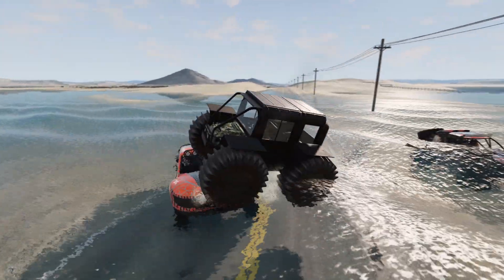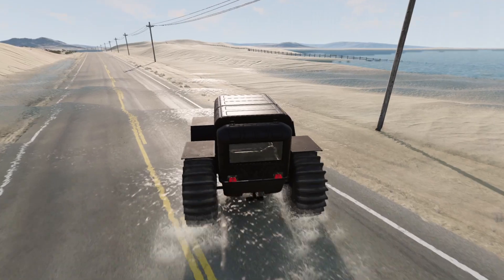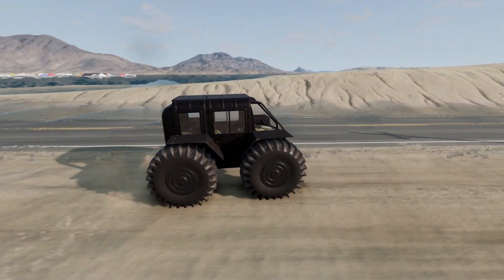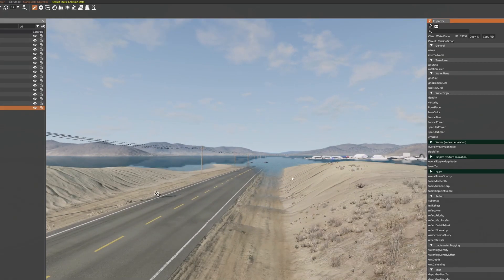Skateboarding — this is how cool people skateboard. We're almost on to land. How are there just ripples of water there? I'm not going to question it. I think we can edit the settings of the water. Let's see — water plane. What happens if we set the density to zero?